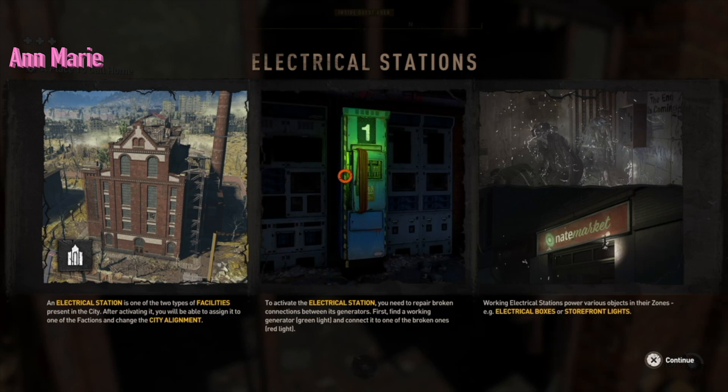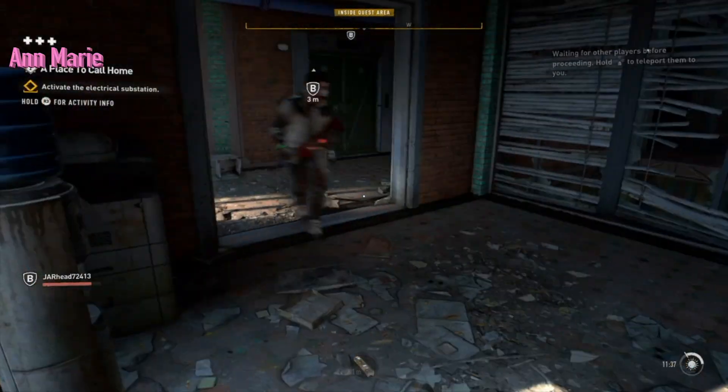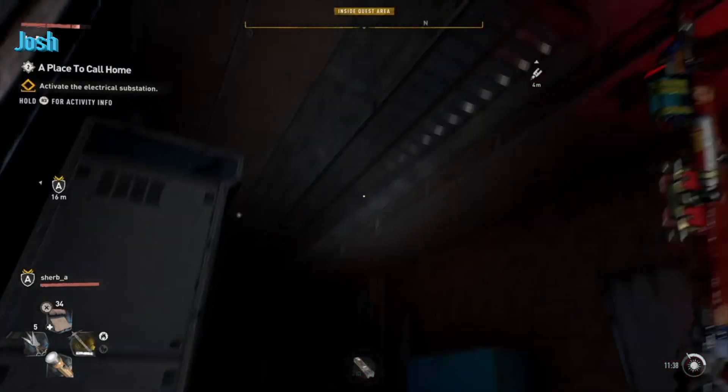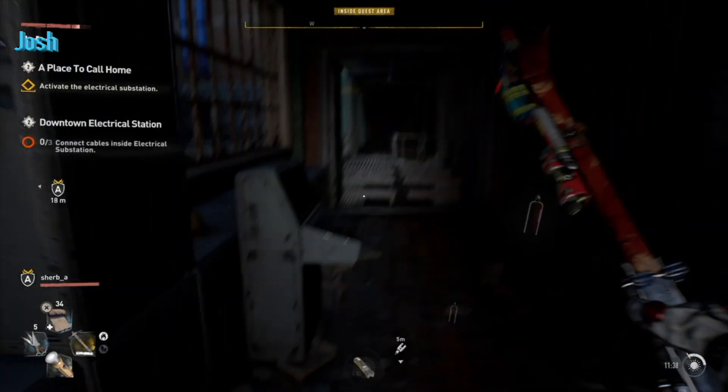An electrical station is one of the two types of facilities present in the city. After activating it, you will be able to assign it to one of the factions and change the city alignment. To activate the electrical station, you need to repair broken connections between its generators first — find the working generator with a green light and connect it to one of the broken ones with a red light.